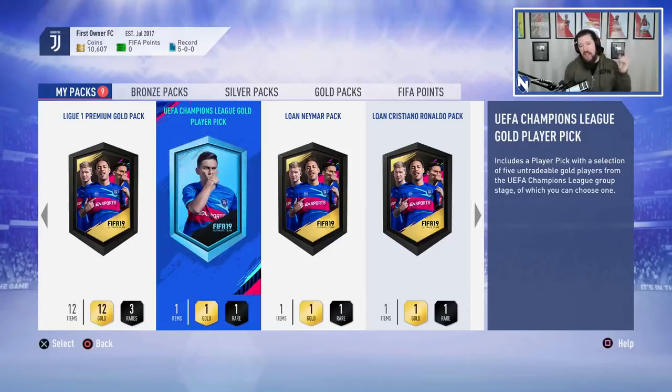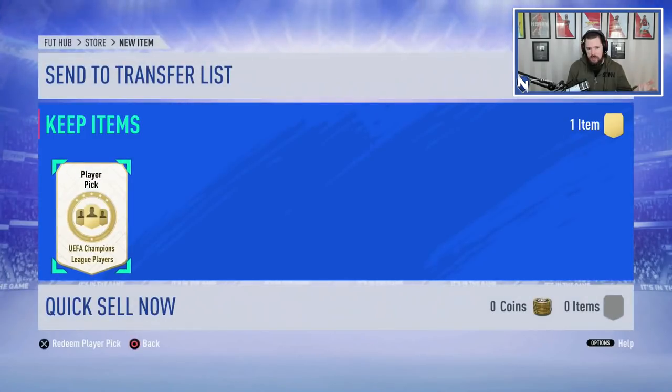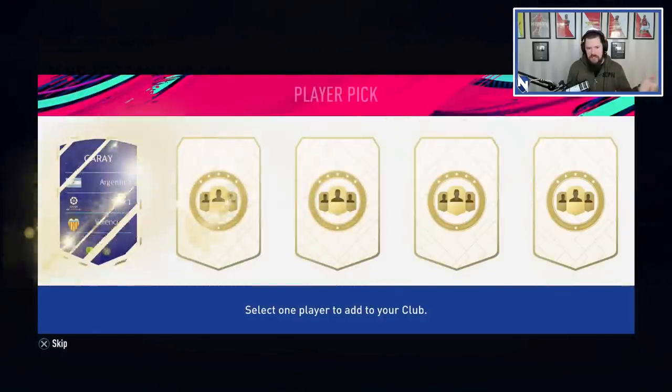This is obviously the pre-order bonus. For some reason it got issued to some people before others, and I was one of those fortunate ones. So we're going to open this here today and then I'm going to have 20 more two-player packs. If you enjoy the content, drop a thumbs up, leave a sub on the channel. It includes a player pick with a selection of five untradeable goal players from the UEFA Champions League group stage, of which you can choose one. I was under the impression that this is 80 to 83 rated, but it doesn't say that anywhere — let's see if it is.